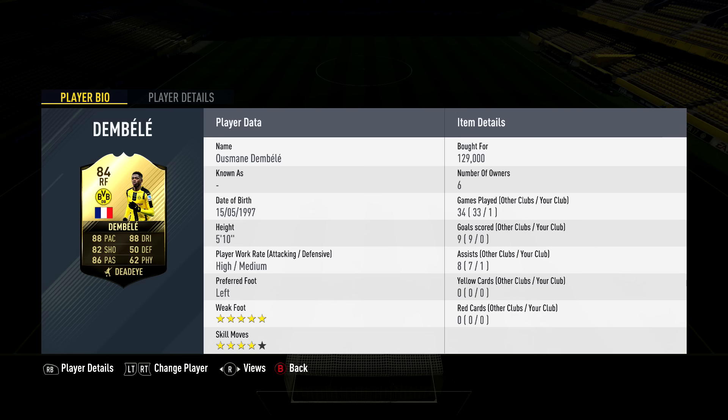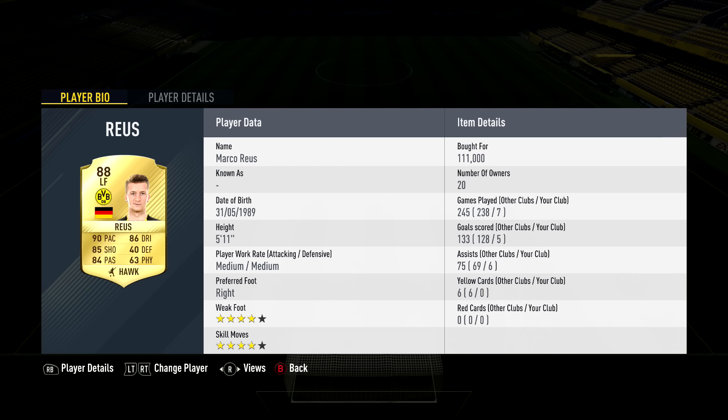At left forward we have Marco Reus, 111,000 coins, 5'11", 4-star weak foot, 4-star skill moves. Stats: 90 pace, 86 dribbling, 85 shooting, 84 passing. He's scored five goals in seven games and assisted a lot. In the 4-3-2-1 you're practically playing with three strikers — Reus is absolutely amazing.